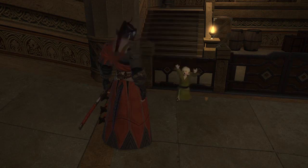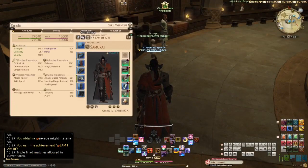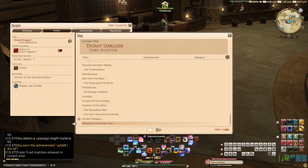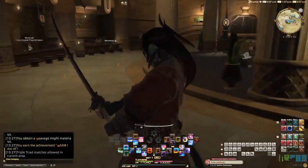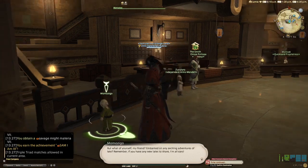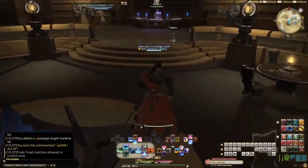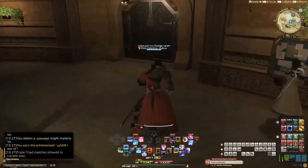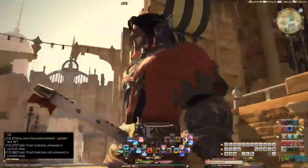And with that, we've completed yet another job questline. We've earned the achievement Sam I Am 3, and with it we've gained another new title: Samurai in a Strange Land. We close the book on another job questline, at least until the door is open again in the next expansion. We'll have to see when the next expansion comes out.